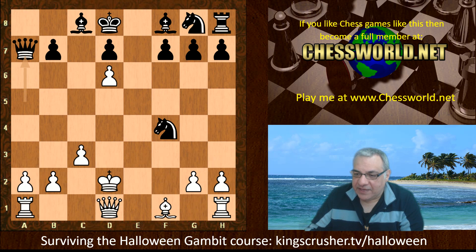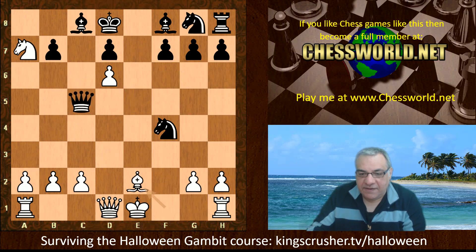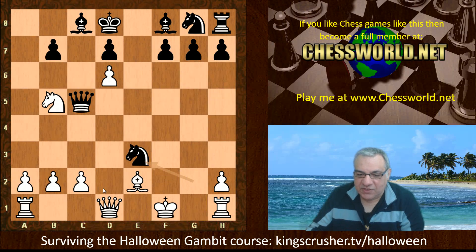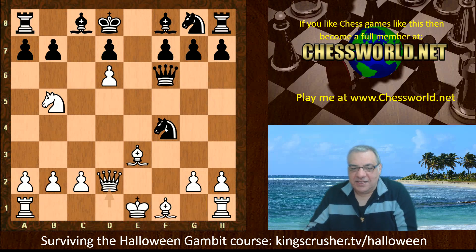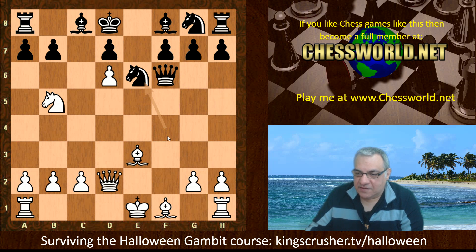For example, King d2, Queen a5 check picks up that knight and black is winning. Instead of King e2, if Bishop e2, Queen c5 hits the knight on b5 — trying to rescue that knight — Knight takes g2 check, and this is pretty nasty: King f1, Knight e3 check wins the queen. Even worse would be King d2: Queen e3 checkmate. So white wisely plays Queen d2 after Knight takes f4.